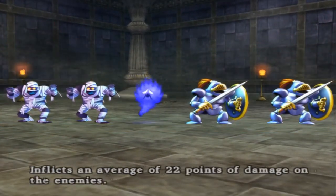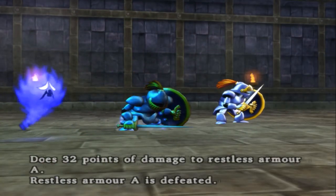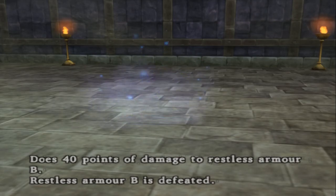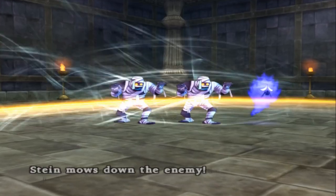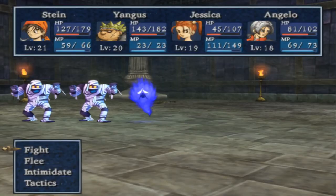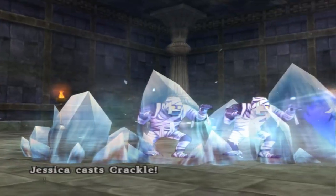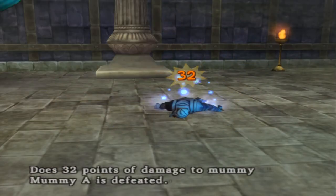Magma Staff — really useful here. Angelo, you can now DPS. It would have been better if you used magic on the stupid lost soul — it's kind of tanky.